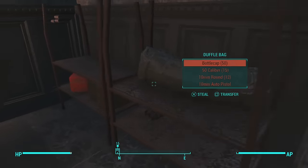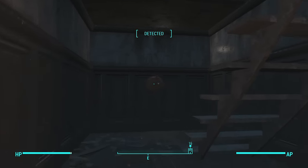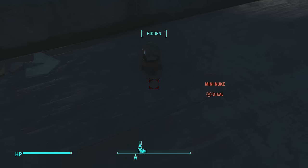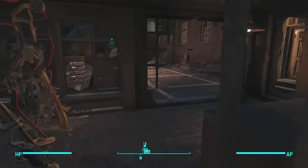The second thing you're gonna want to grab is this mini nuke here. I choose to keep these mini nukes because they are hard to come across, but some of you can sell them back if you want to. So just take the mini nuke and go back down.